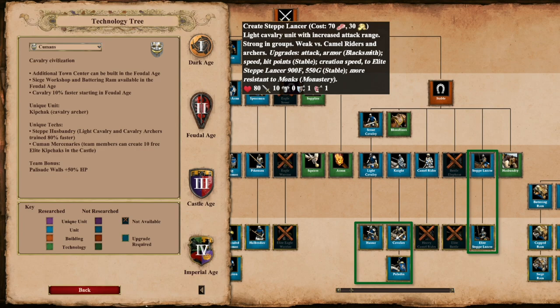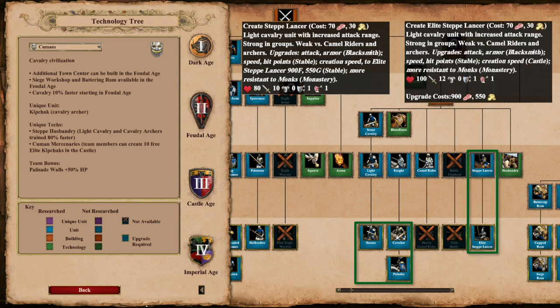For 900 Food and 550 Gold, you can upgrade this unit in the Imperial Age to Elite Steplancers, which takes them from 80 HP to 100 HP and from 10 ATK to 12 ATK.